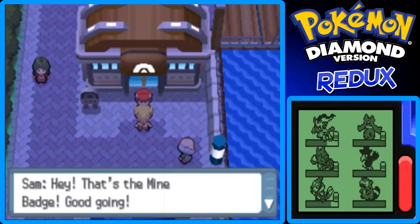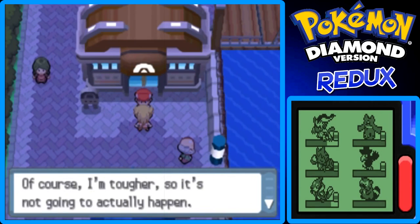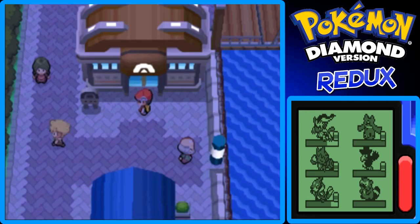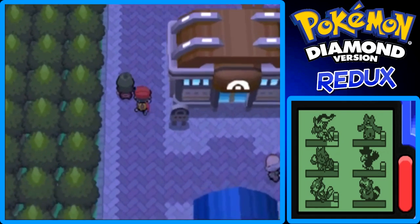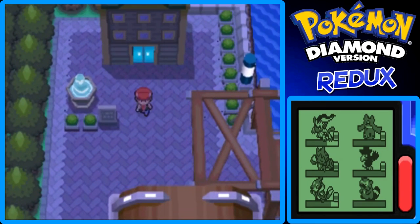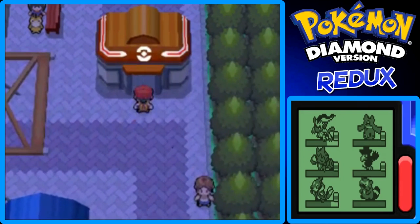Oh look, it's Sam. Hey, that's the Mine Badge — good going. You're tough enough to consider becoming the champ. Of course, I'm tougher, so it's not going to actually happen. Hey, I can dream too. Anyway, Steven, come with me to the library. So he wants us to come to the Canalave library — that's where Cynthia told us to research Pokemon if we wanted to figure out new stuff. I'm going to heal my Pokemon first — I'll be right back.